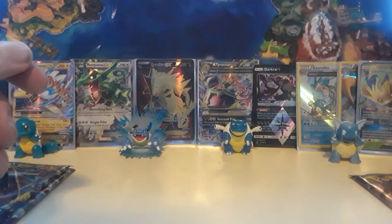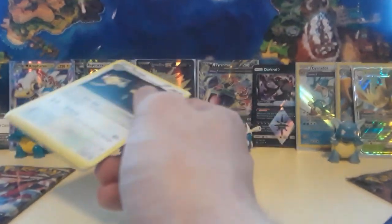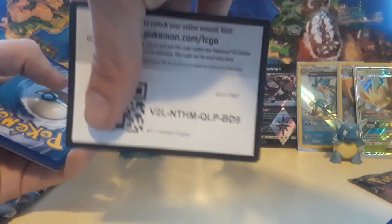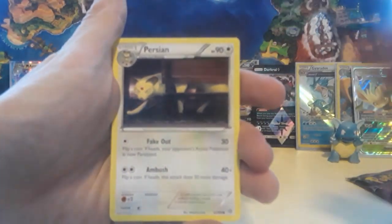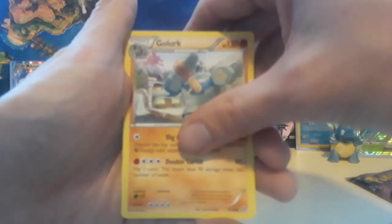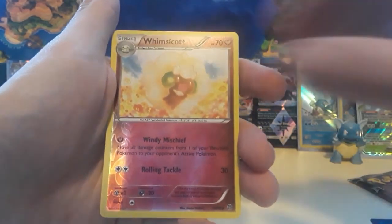I'm getting mixed up now between the EXs and the GXs and all that stuff. A little bit more towards the end of the opening, we got a little bit of hype. We've got a lot of packs today — we're about 20 minutes in. I'm still debating whether to just go until we get something else really awesome. For all I know, since we're talking about Unbroken Bonds, we could open the rest of the packs and not get anything — I don't want that.